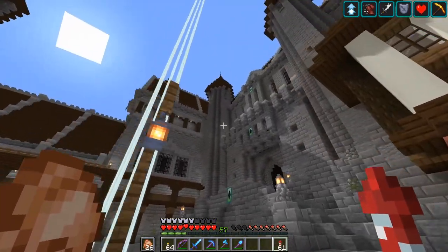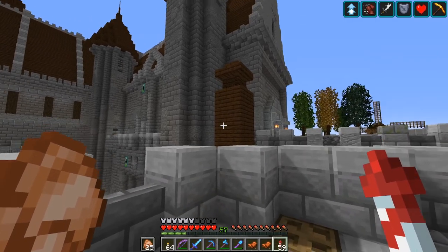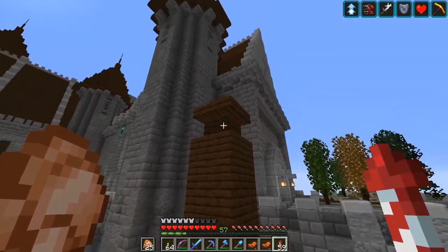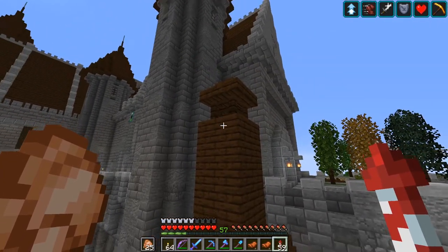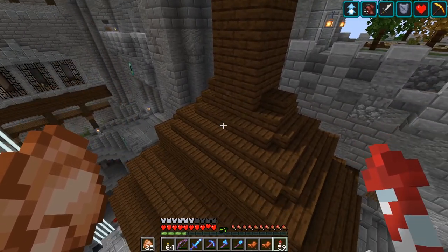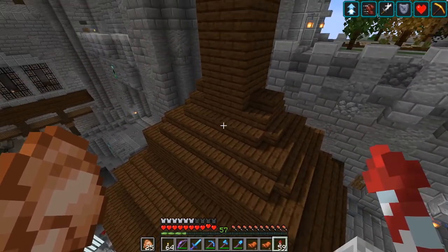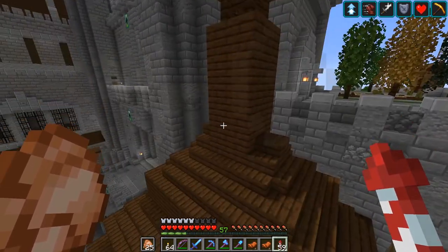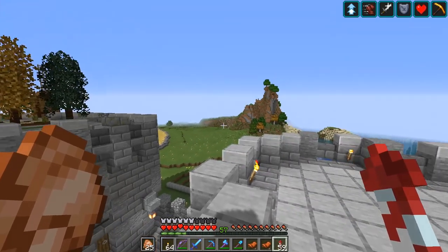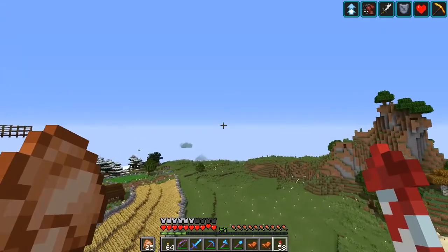One other thing I wanted to point out about the carriage house is this little almost-smokestack I built up here — but that's not what this is. This is actually a vent. What they would do on old medieval carriage houses is they would build a high tower so that all of the horse and carriage smells would go up into the tower and vent out and not remain in the building below. That way the lords and ladies didn't have to smell their stinky horses.